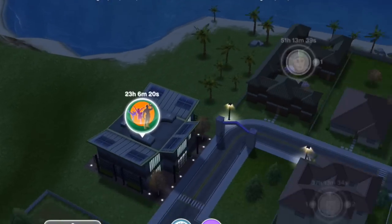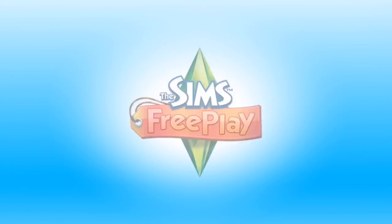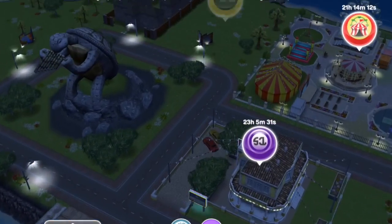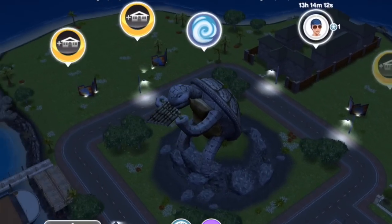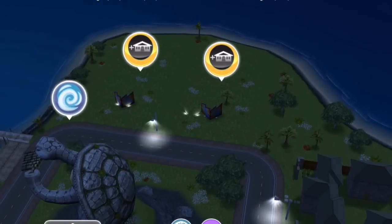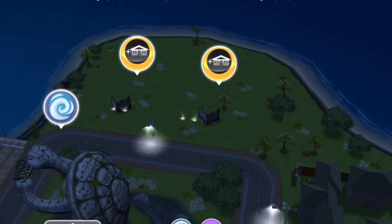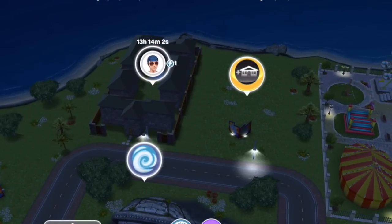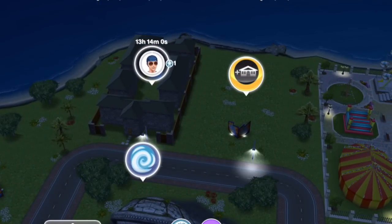The final thing, and perhaps most exciting, is on the island — there are three new empty lots. They've expanded the island: one, two on one side, and then the other side of the turtle, there's three. Thank you Sims Freeplay! I was so worried we weren't going to have any room in our towns to build new stuff, but three new lots is fantastic.